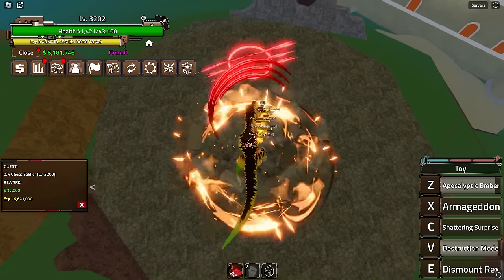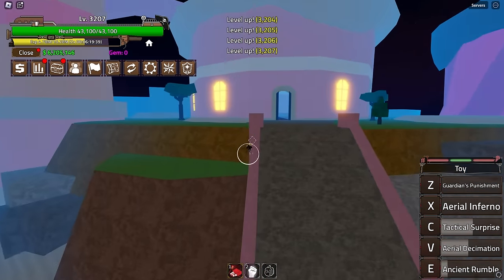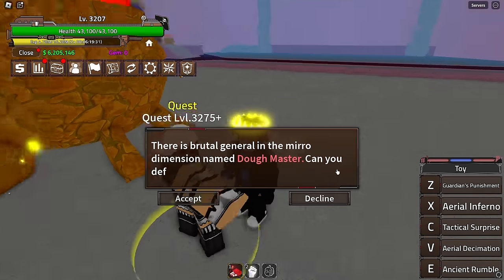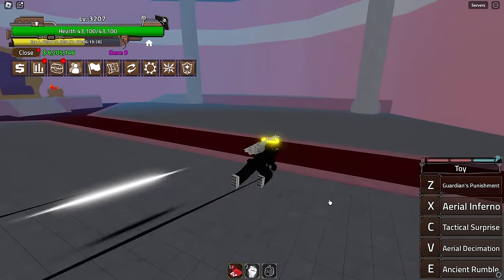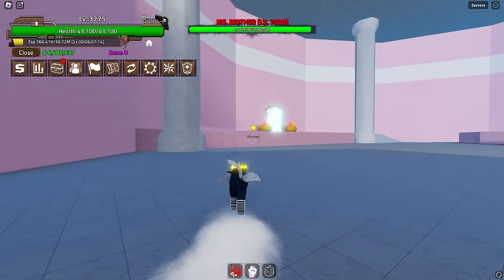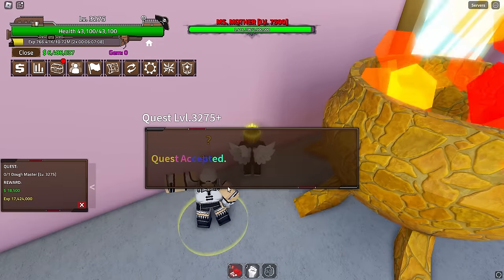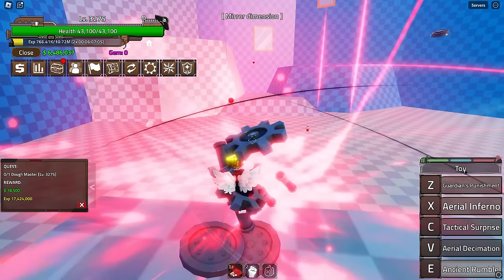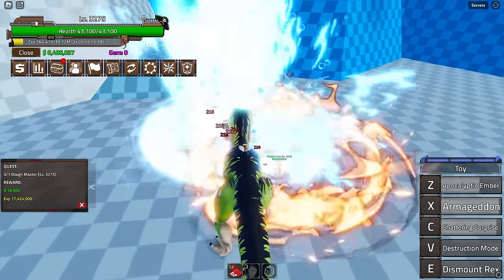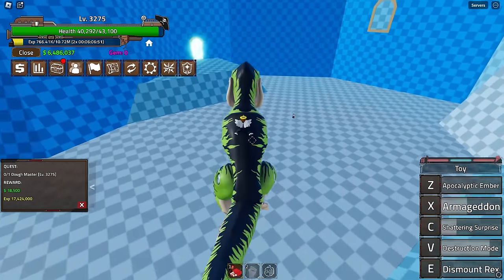Chess Soldiers on Door Island — let's transform and grab them all. We can kill them in one combo. We need to get to level 3300 to move on. Let's do the quest. We also fight Door King — I get destroyed by another player. Moving to fight the Door Master instead.